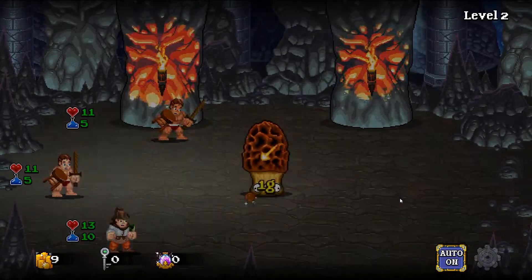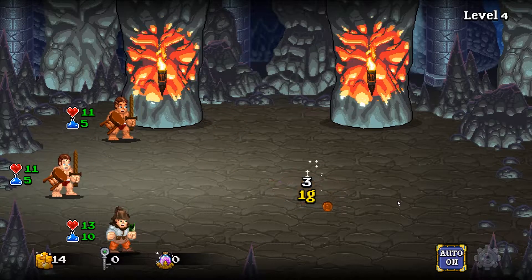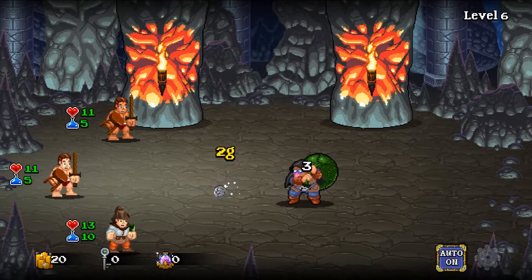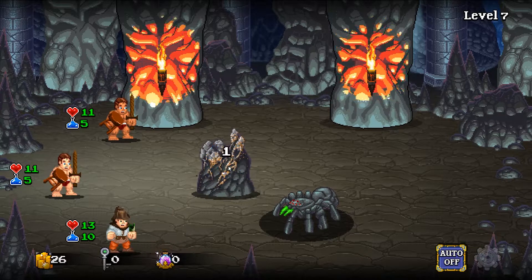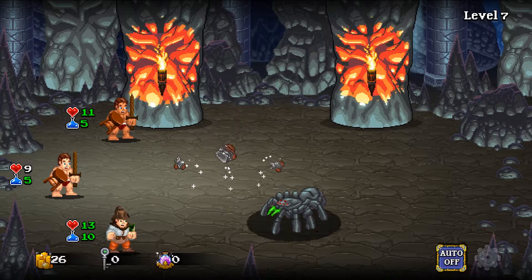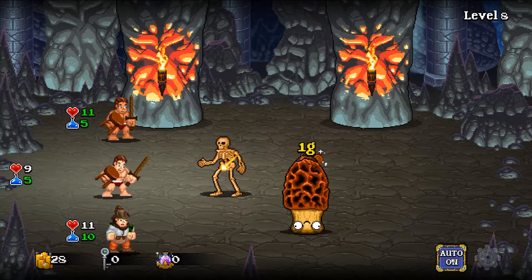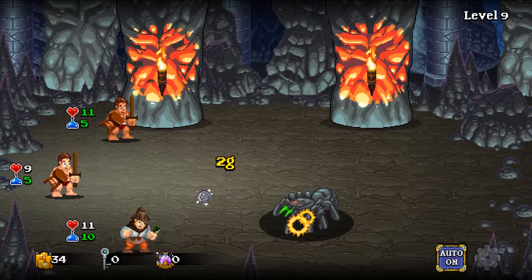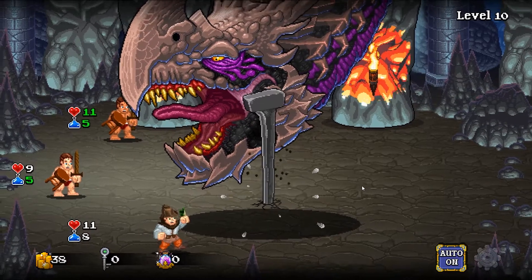Stick auto on because it's easy at the start — you can just sit back and watch. This is the idle part where you're just letting them do stuff. We know ore is coming up after this next battle, so if we get rid of that spider, with three of us we should be able to get the ore. We need five hits — there we go, got some! Back to attacking, auto back on. Let's see how far we can get — the further we get the more gold we get.